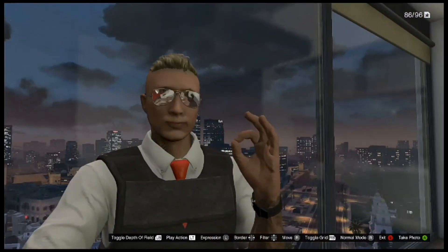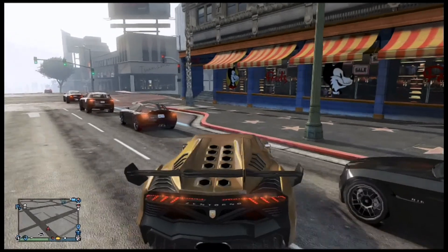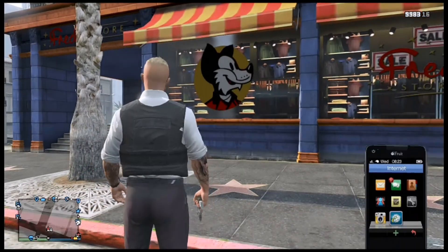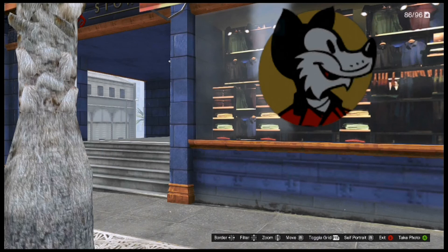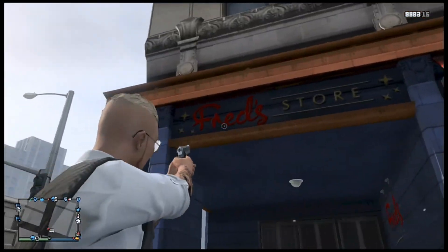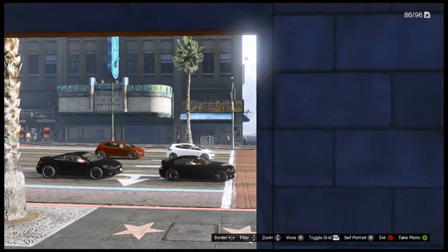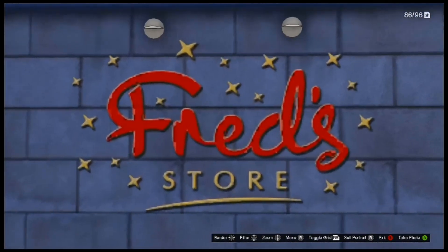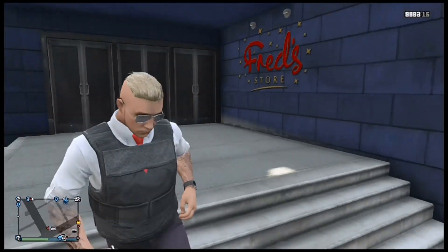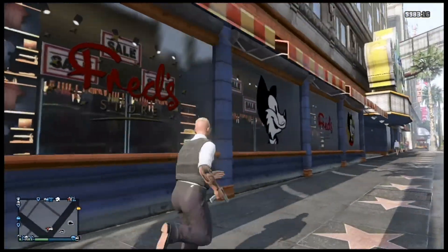Now we're moving on to our easter egg. It's a special one because it refers to Disney. I pull up outside the shop in Vinewood and basically there's this Disney-type figure, kind of similar to Mickey Mouse. You can also see the writing which says 'Fred's Store' — it's totally in the same font as the Disney Store, and they pretty much just replaced the word Disney with Fred.